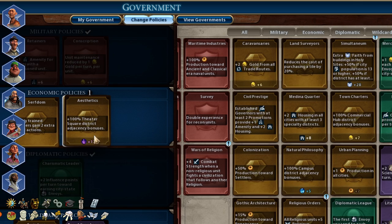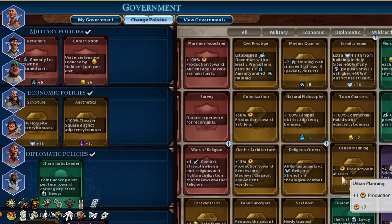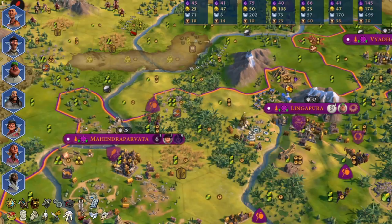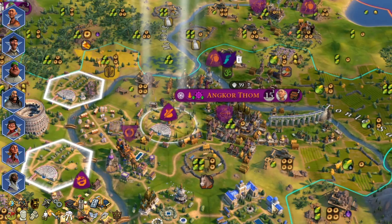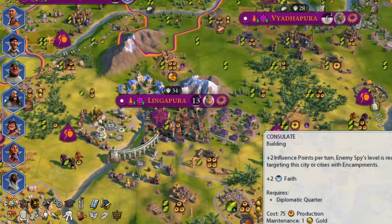In the civic tree you should discover Printing — it will increase your diplomatic visibility and will give you a chance to build the Forbidden City. By building the Grandmaster's Chapel and discovering Guilds and Medieval Faires you'll get three more governor titles. It is always a good idea to use a level 4 Amani and double your envoys in crucial city-states, but for this run I decided to get seven governors in seven cities. I highly recommend you discover Gunpowder so you can build Musketeers. Civil Engineering is way better than Nationalism for simming, and you can also start building the Statue of Liberty earlier if you are aiming for diplomatic victory.